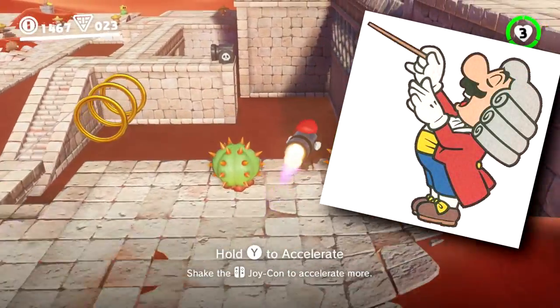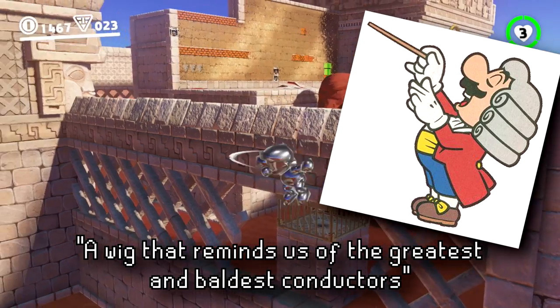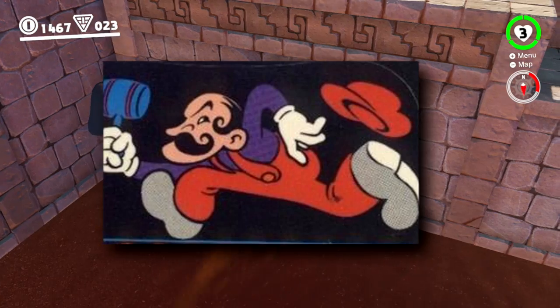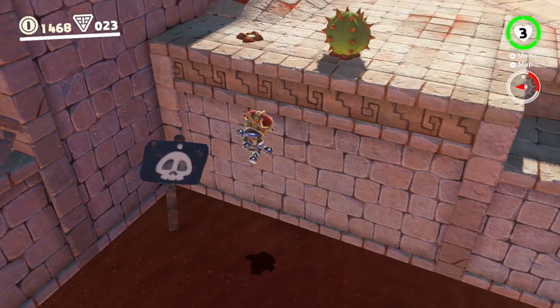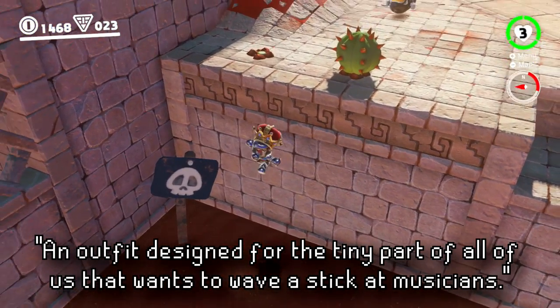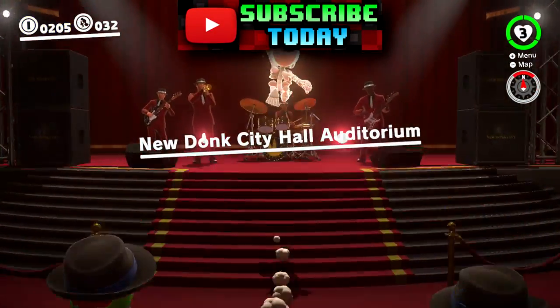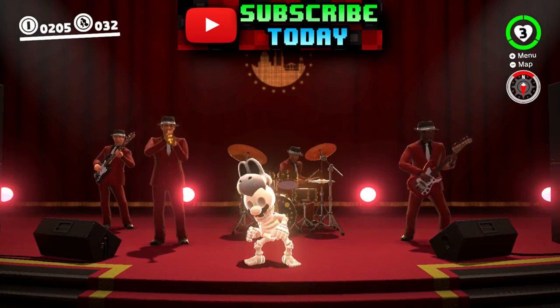A conductor wig is described as having "a wig that reminds us of the greatest and baldest conductors." Are we finally going to see Mario with a receding hairline? The conductor outfit is also described as "designed for the tiny part of us that wants to wave a stick at musicians." This perhaps would lead to some sort of interactions with the musicians in New Donk City.